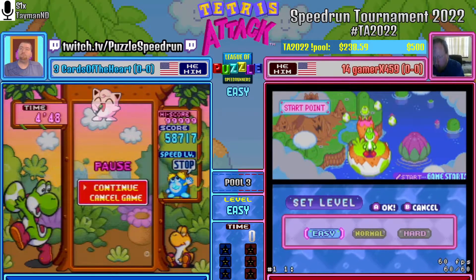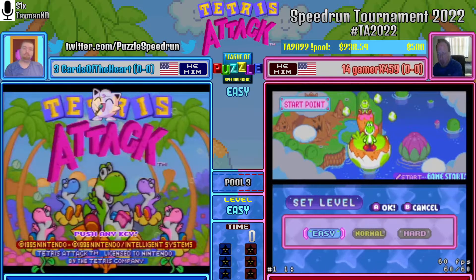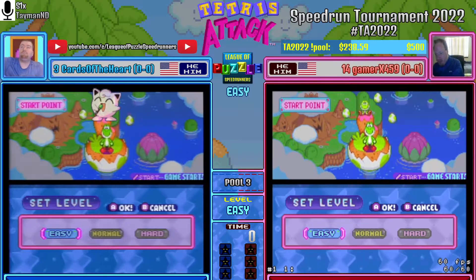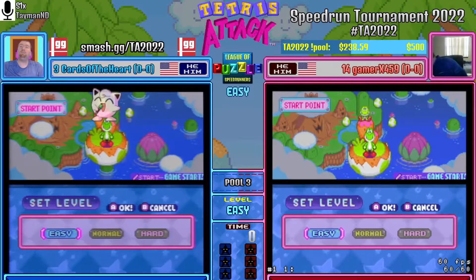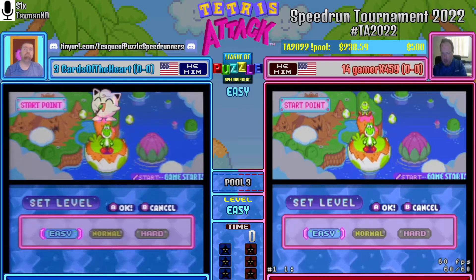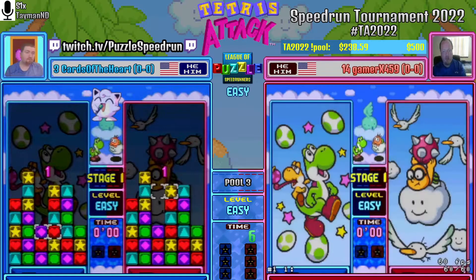Looks like we're starting off on Easy here. Easy mode is the slowest mode, running at speed level 2 — speed level goes from 1 to 10 in this game. If you're used to playing at faster speeds, level 2 can be a little hard to manage because you'll actually want to play a little faster than the game allows. Easy mode is really just learning about getting into the flow of the block and the cursor speed. If you're used to slamming swaps in, you're going to accidentally double-swap a lot just because everything is that tiny bit slower.